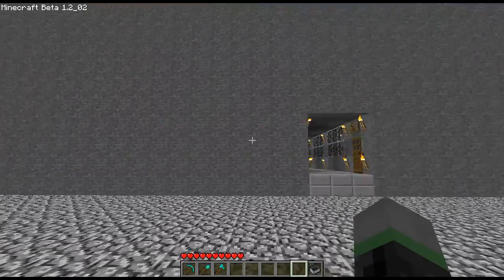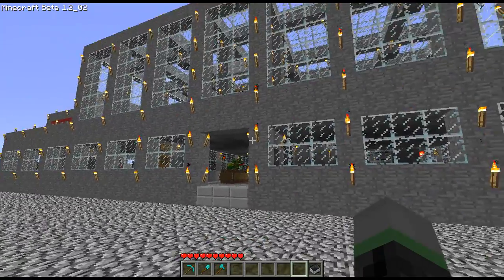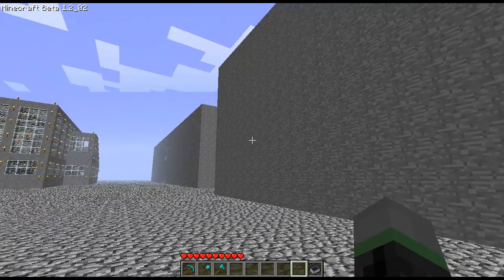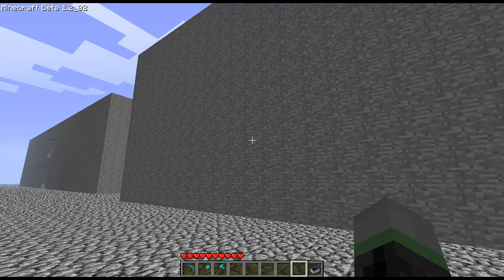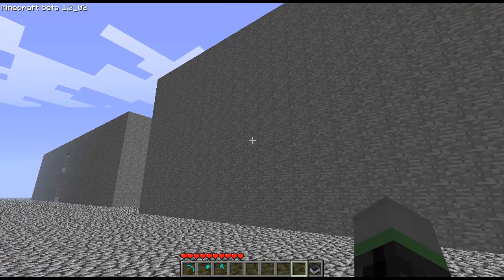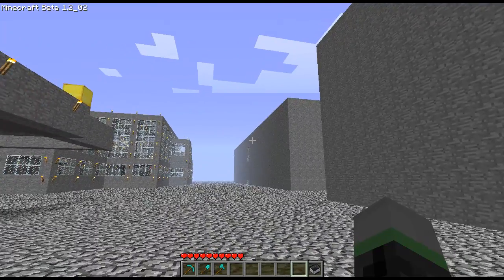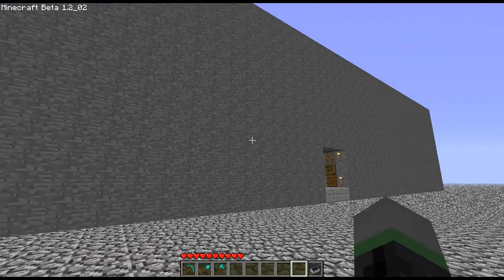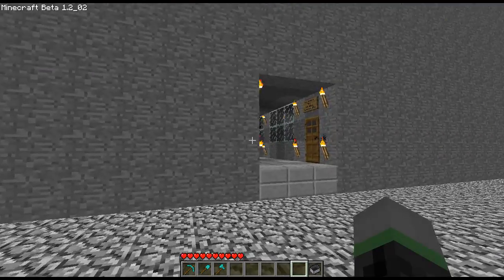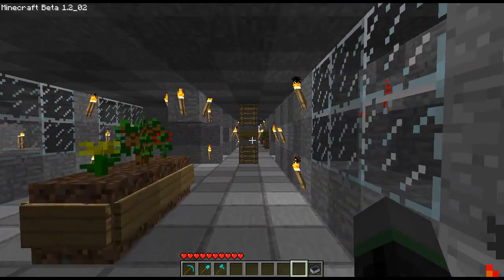Here we are outside. The last thing I want to show you: here we have the center platform station and the side platform station. And over here I've got these large, ominous, evil-looking stone cubes of death. Actually, these are the underground versions of my station. That one over there is a side platform variation, and this one over here is a center platform. Inside these cubes is an exact copy of the elevated stations we just saw, with all the same redstone and minecart mechanics.